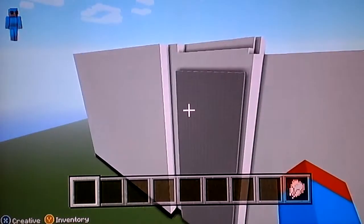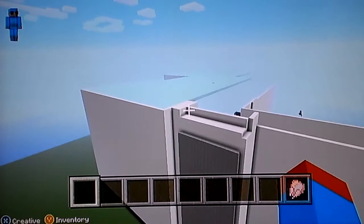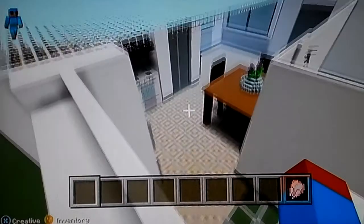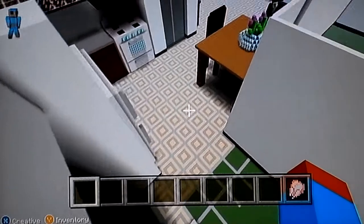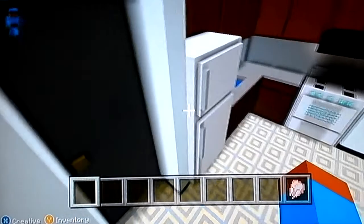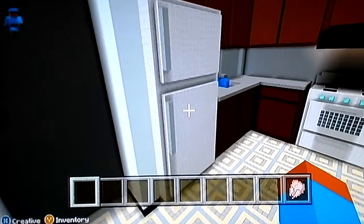Alright, so this is baby's life-size world, or her apartment. I helped her a little bit with things here and there, but most of this is her own construction. This is the kitchen — I guess this is what her kitchen looks like in her house.